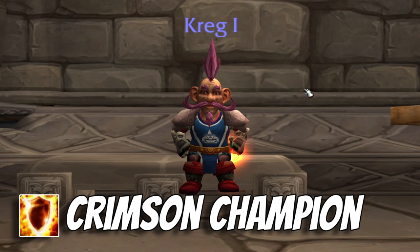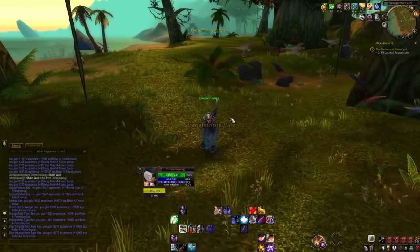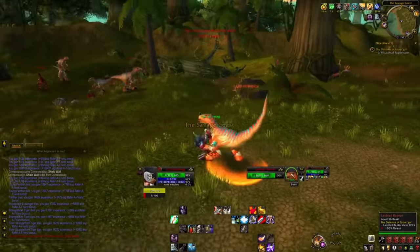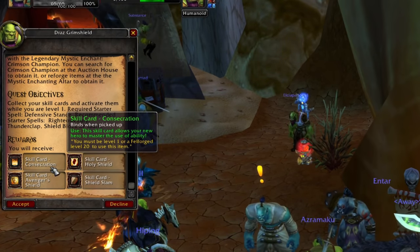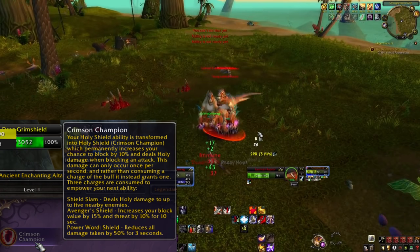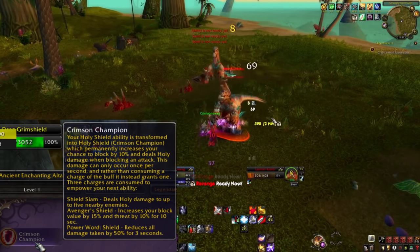The Crimson Warrior, the revamped paladin build: you want to start with Righteous Fury and/or Defensive Stance and Thunderclap — I recommend Crackling Thunder if you go the Thunderclap route. Hand of Reckoning is excellent as a taunt since it does holy damage, and everything you do is holy-based. AoE threat comes from Avenger's Shield, Consecration, Shield Slam, Devastate, and Hammer of the Righteous. It plays like a TBC pally spamming abilities on cooldown — most already hit more than one target.